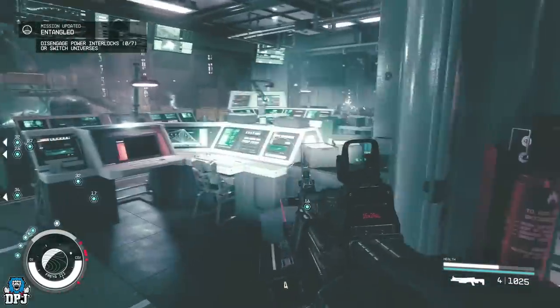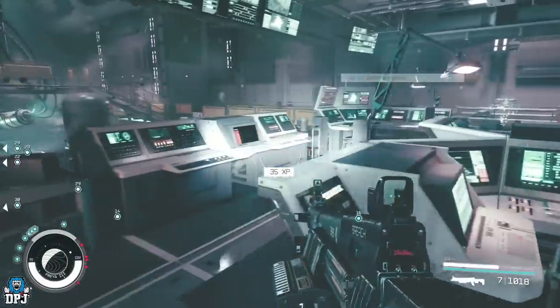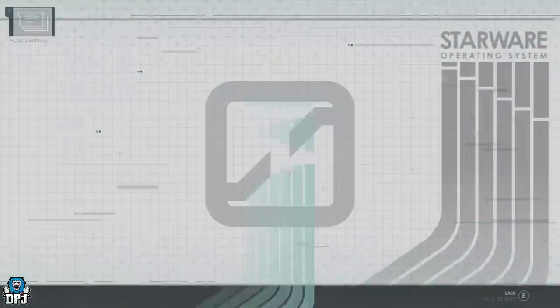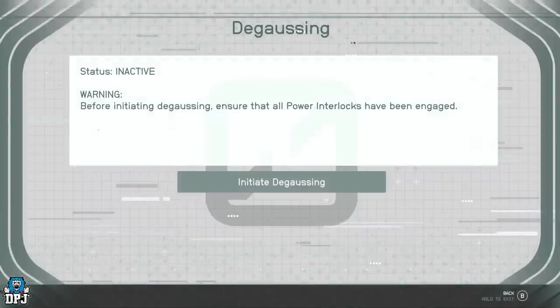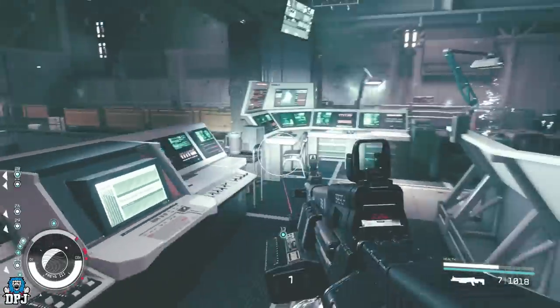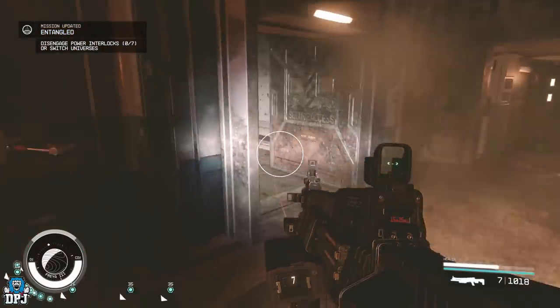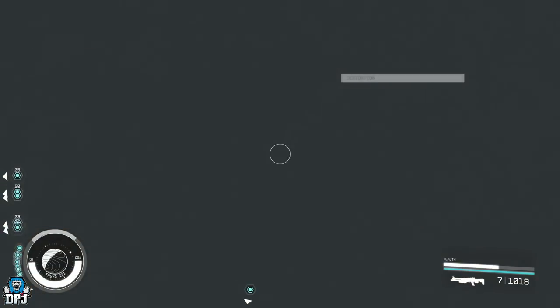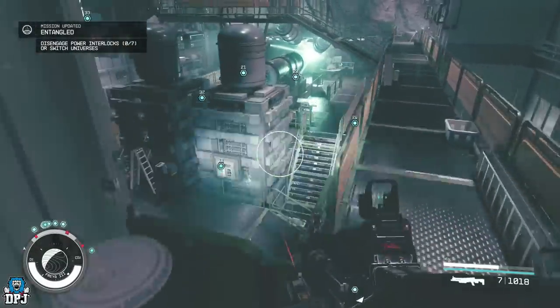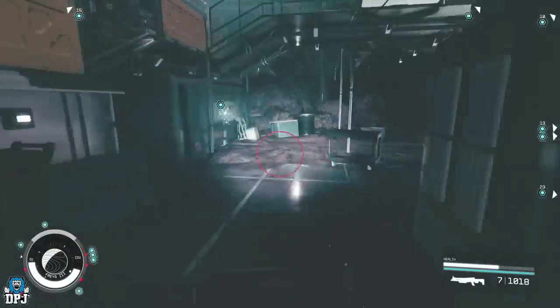Then go back to that lab control computer in the normal reality. Click on it and go to the degaussing folder, initiate it, and press back once. Remember those numbers again — whatever they are — because we are going to do the same thing we just did in the burnt reality, but this time within the normal reality. With these numbers in mind, go back into the burnt reality to get out of the computer room, then enter a distortion to go back into the normal reality. Find those interlocks represented by your numbers and again disengage them, wait a second, and engage them so the light is green.